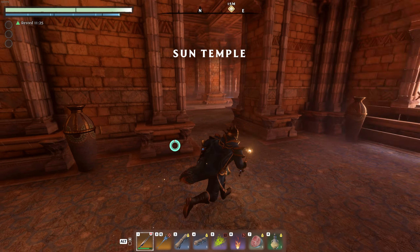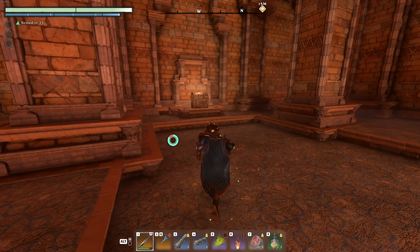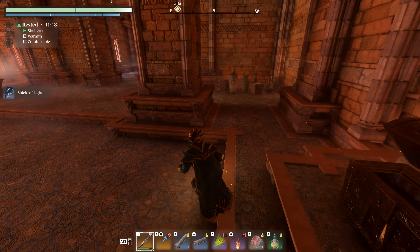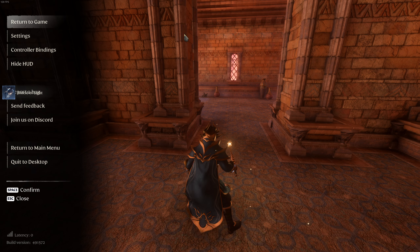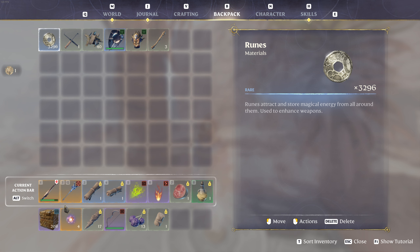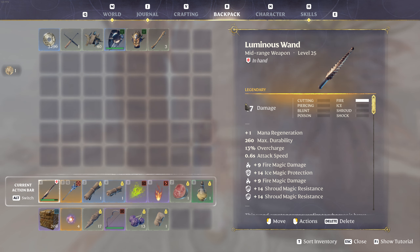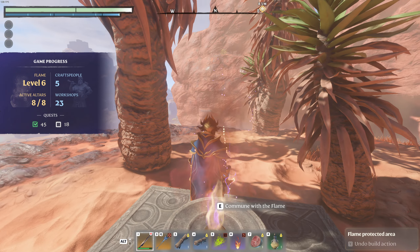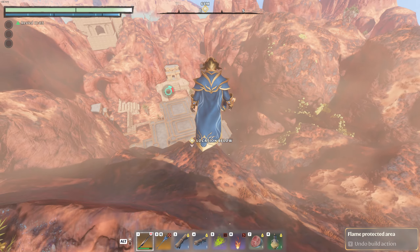So, this is the sun temple I'm talking about. This is the starting zone, the Cinder Vault. Over here in the desert biome, you've got the sun temple. And this is where my last video was — over by the Deep Cut Camp. Now, this sun temple requires you to hit a button in that area, hit a button in there, hit a button in there, to open the door here. But, in the position I'm in, I'm able to just glide down — and boom, I'm in.